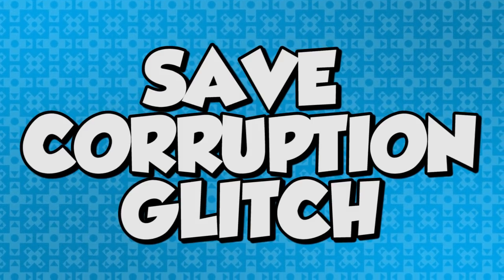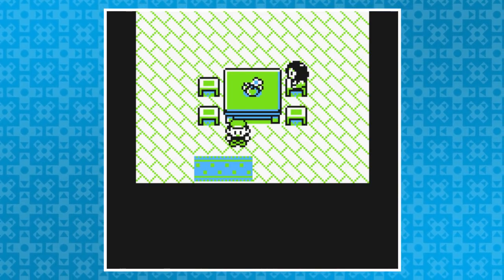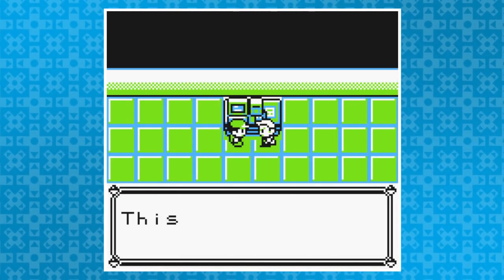To vastly oversimplify the save corruption glitch: just after starting a new game, saving and resetting with the right timing, you can actually goof up your menu, toss some items, and teleport straight to the hall of fame. That sounds cool, but seeing is believing, so let me step through it real quickly.